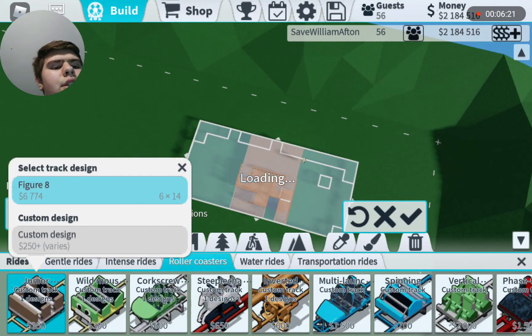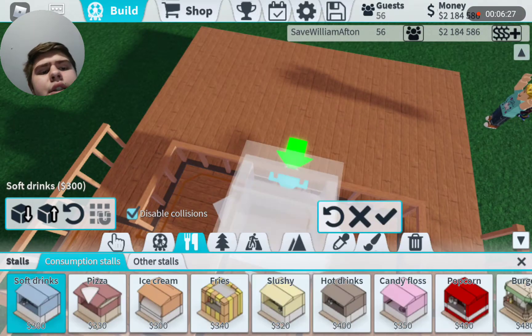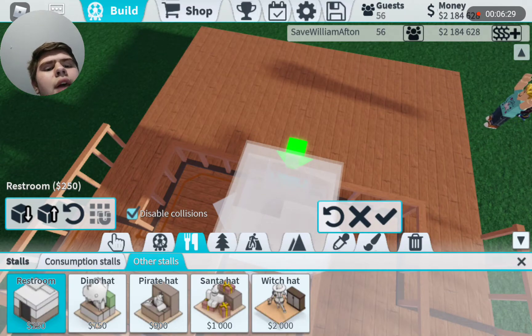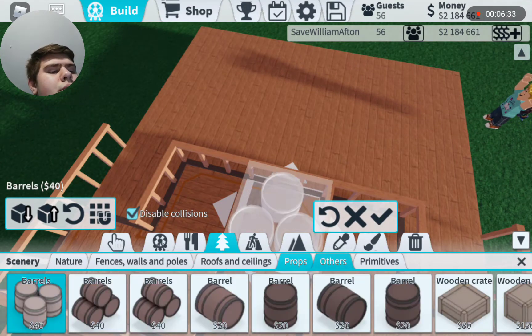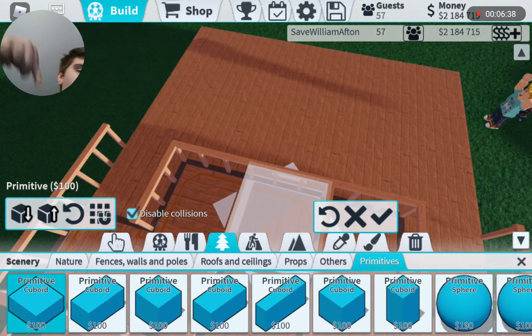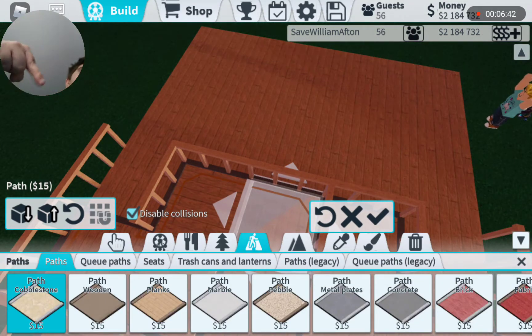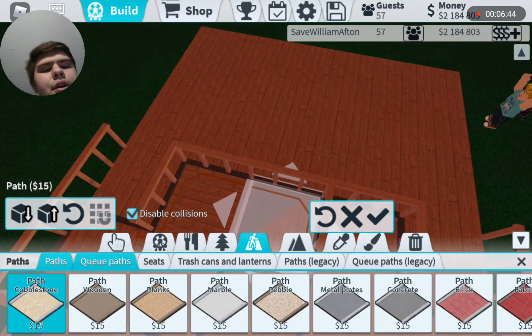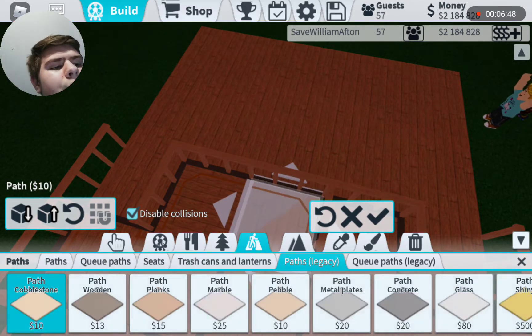Now if you guys can see, this is also with the water lines transportation. It hasn't happened to any of this yet, but it sure has happened to this area as you guys can see at the bottom. It also happens with the path too, but of course it hasn't happened to the seats and everything else.